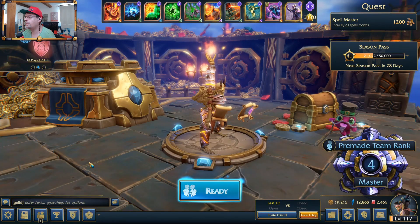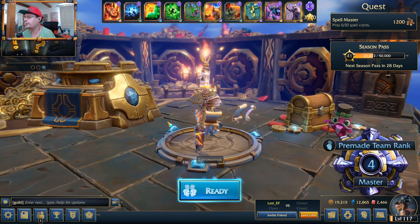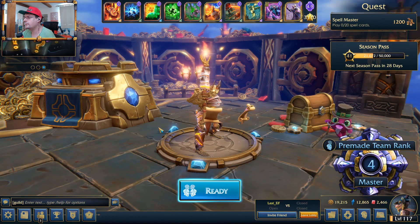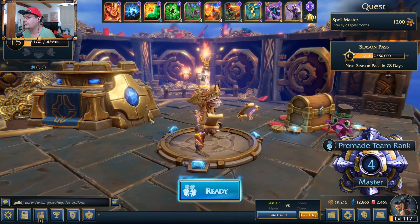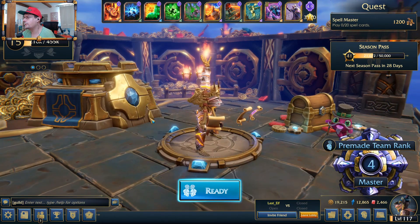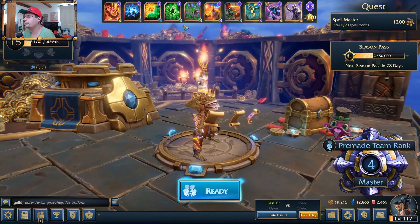Hello everyone. Today I am going to try the new Mordar after an update. His tombstones can revive only his minions, so not his teammates' minions, which might be really useful, especially in pre-made, where I can build this deck with only big minions.